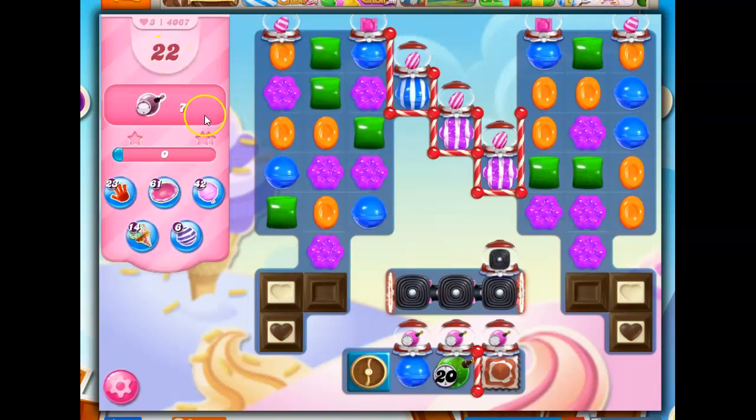We've got 22 moves to collect 7 ticking time bombs. The ticking time bombs are set at 20, so that's not too bad. But look at this — this is where they come out, and we've got chocolate. So I have to figure out the way around this, and I don't know what that is yet.